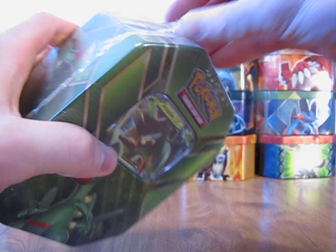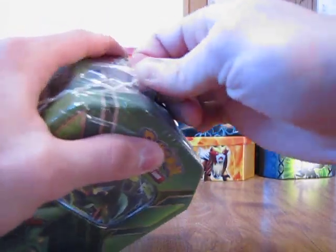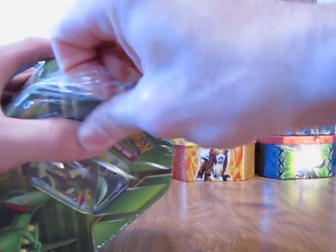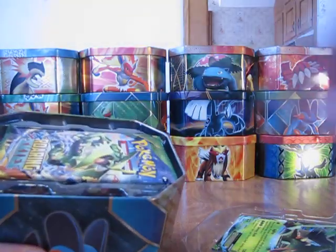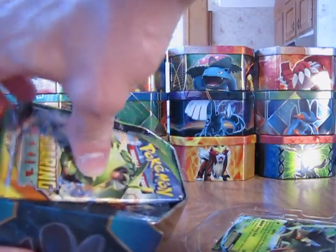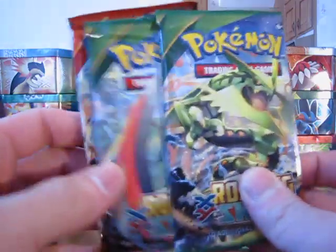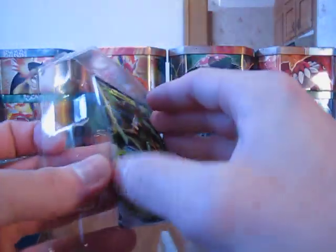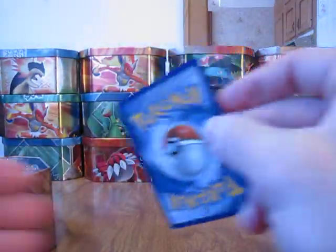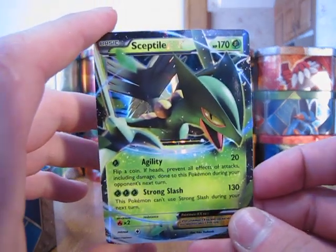Let's see if we can get this plastic off. Okay, there it is. I'm going to go ahead and take everything out of here. It's a code card. And there's going to be two Roaring Skies packs, one Primal Clash pack, and one Phantom Forces pack. I'll show the Sceptile EX card up close. There it is. Very nice.